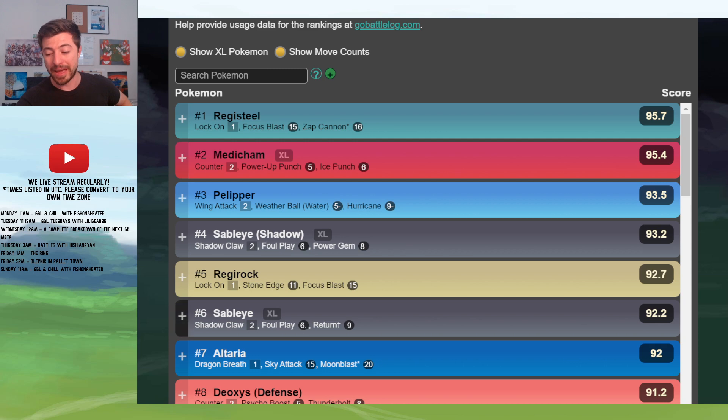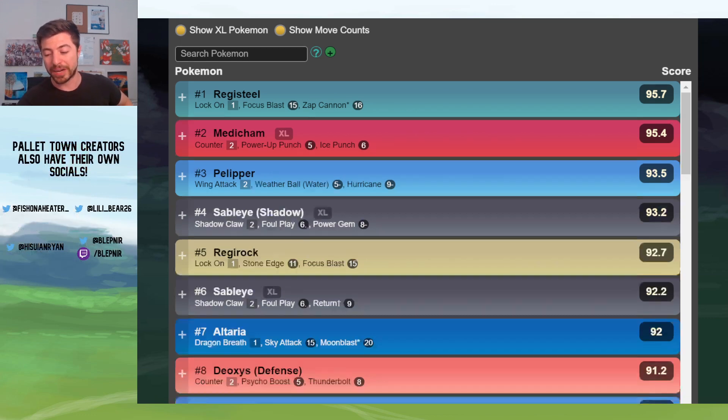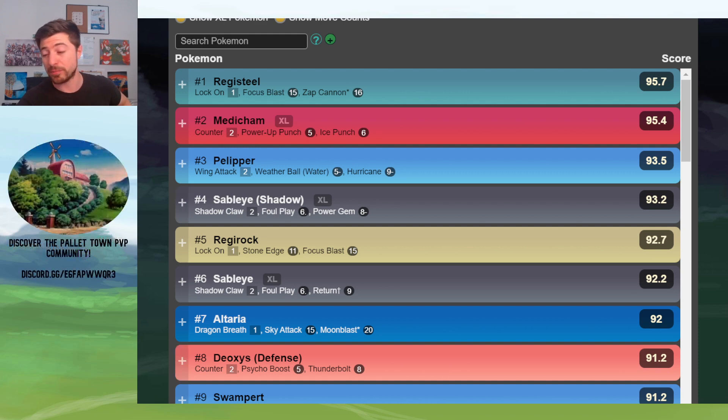Next, we've got Medicham and Deoxys as well — that's number two and three — the counter uses to counter the Registeel. Medicham is slightly better. There's really not too much that the Deoxys is winning that the Medicham is not. If you are going to run Deoxys, it's good — it's much better against, say, a Pelipper, for example. But Medicham does tend to get more wins.